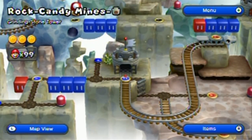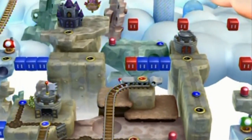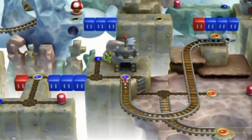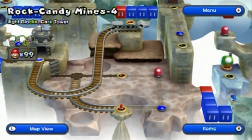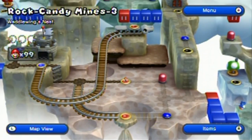Hello everyone and welcome back to the walkthrough. Let's see what this thing is — that's Rock Candy Mine 6. So what are these two then? Three and this is probably four. So that was definitely a shortcut to a later level. Let's go to three.